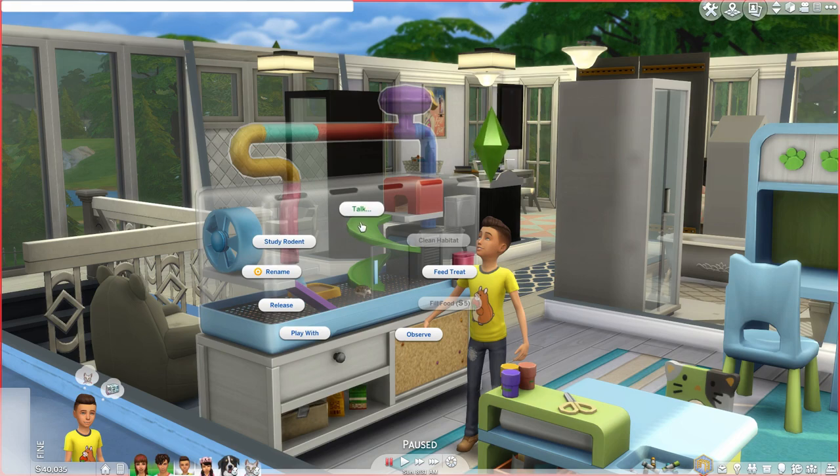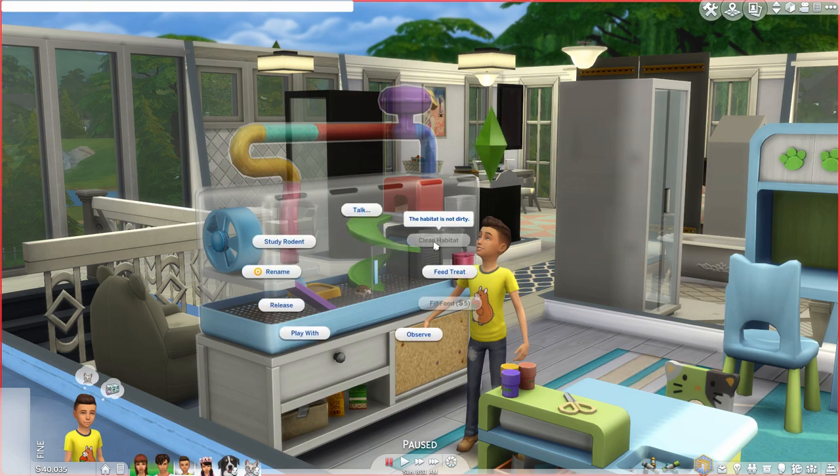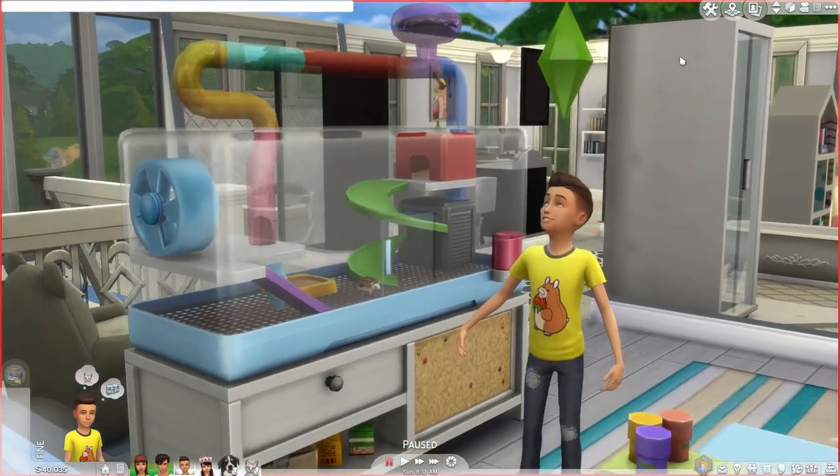We can click — I haven't done any of this. Options include: study rodent, talk, ask about day, ask about rodents, call names, talk to, and yell at. We can clean habitat, which is not dirty, feed, fill food, observe, play with, release, and then rename. So we're going to go ahead and feed — treat. That's what we're going to do.